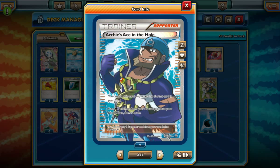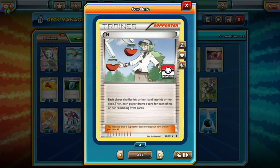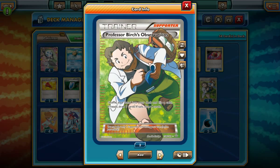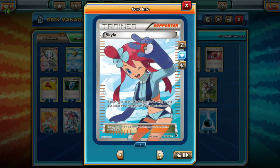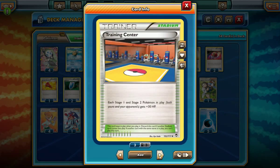For our supporter line, we've got Archie's Ace in the Hole — you never know when this might come in handy, it could be a one-off tech card. We have one Colress, two Lysandres, one Lysandre's Trump Card, three Ns, and subbing for the last N is Professor Birch's Observations. We've got four Junipers, one Skyla, and Teammates — because you never know, you might get knocked out. Tympole is pretty weak; if we've got Tympole out there, it just gets knocked out, and we can use Teammates to get the Pokemon stuff we really need.